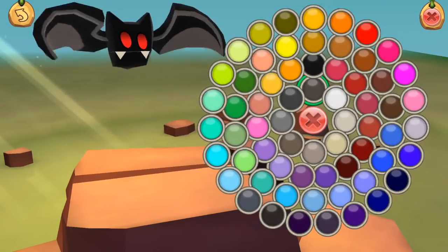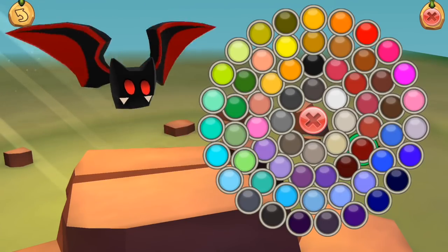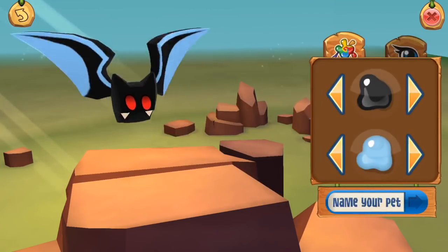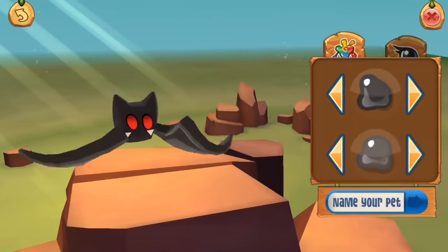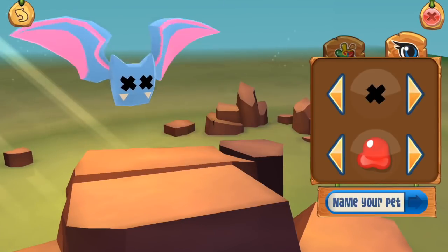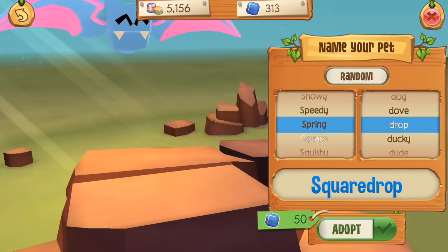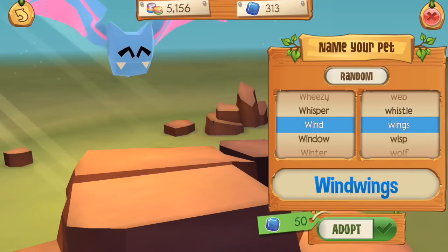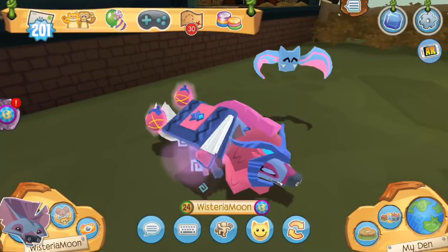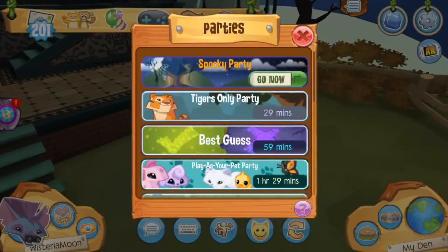We have two color schemes to choose from for the vampire bat. Going with blue on top and pink on the bottom to match my sorcerer's look, giving ourselves some cute eyes because the rest are insanely terrifying. Naming it 'Wind Wings' — super basic, but at least we're matching. Look at that aesthetic! Now let's see if the spooky party is available — the party's on! Let's go get some spooky items for the den.